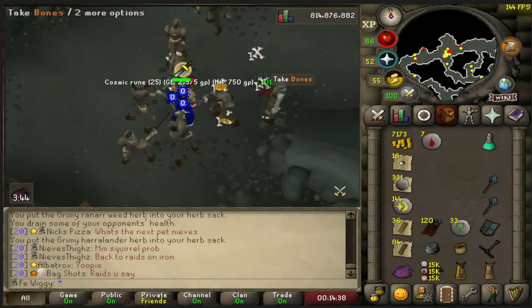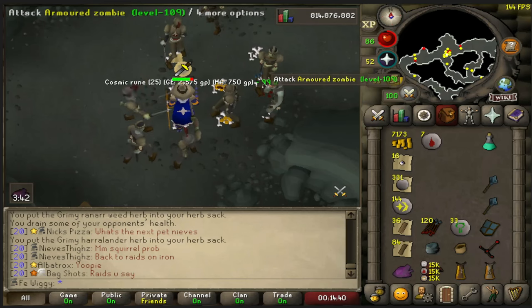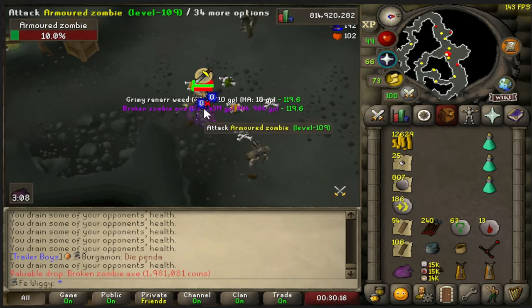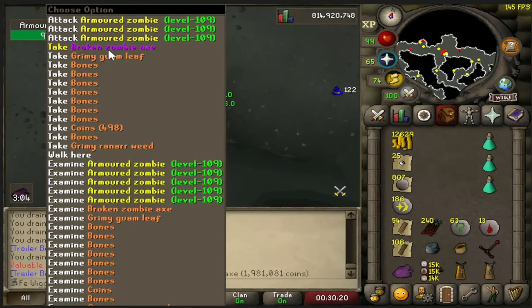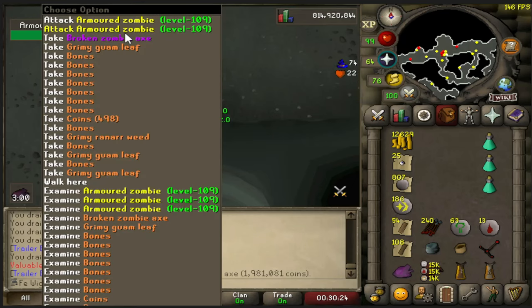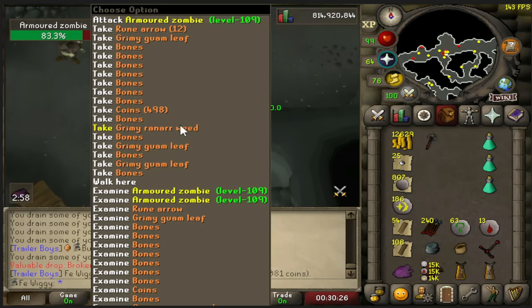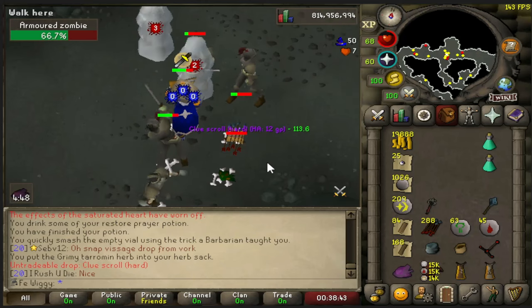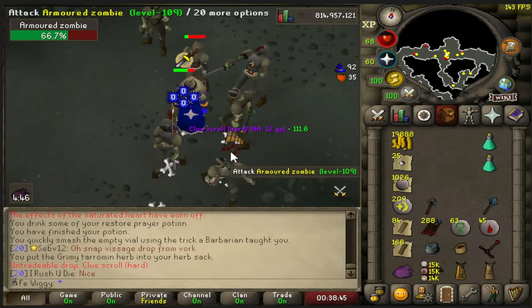It seems like you need to exit the cave as well when you're going to aggro the zombies again. There's the first broken zombie axe — not the item we are going for, but still some nice value to it. There's the first hard clue as well; that took almost 300 kills.